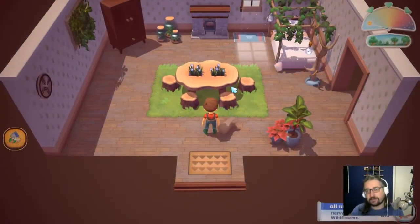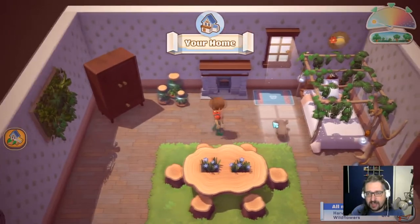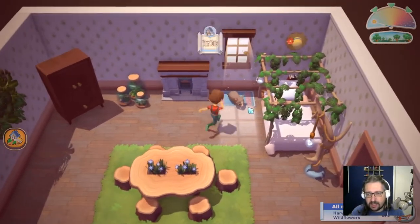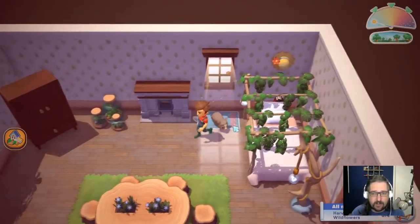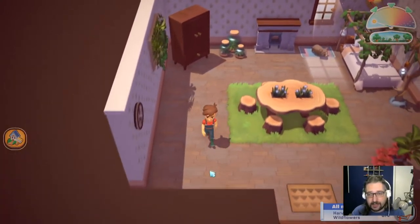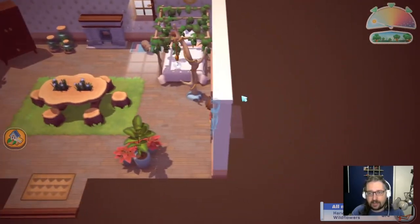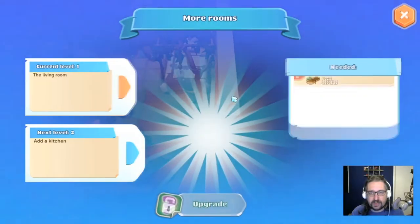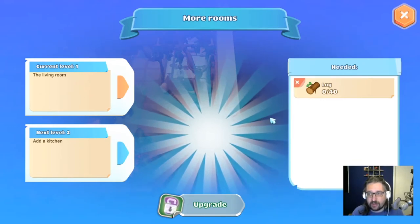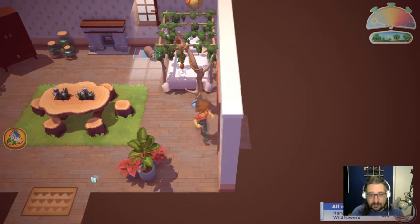Let's check out the inside of our house — this is what we've done so far on the inside. Everything is pretty adjustable. This is our pet pig, by the way, who finds money outside — that's pretty neat. We can build onto our house later on; we can build a kitchen but we need 40 logs for that and we don't have that yet.